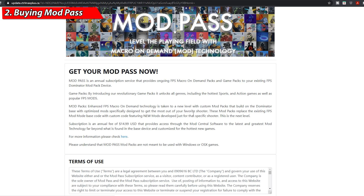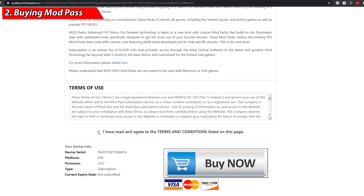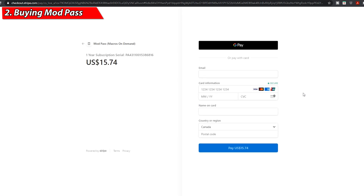Click on that banner and click yes. It will bring you to a web page where you can purchase the mod pass. At the bottom, click 'I have read and agreed to terms and conditions.' You'll see your Stripe Pack serial number in the corner — this is very important because the mod pass subscription is linked to your serial number. This means you can use Mod Central on another computer as long as your Stripe Pack has an active subscription. Note: payment is credit card only — Visa, Mastercard, or Google Pay. Fill out your credit card information and click the pay button.